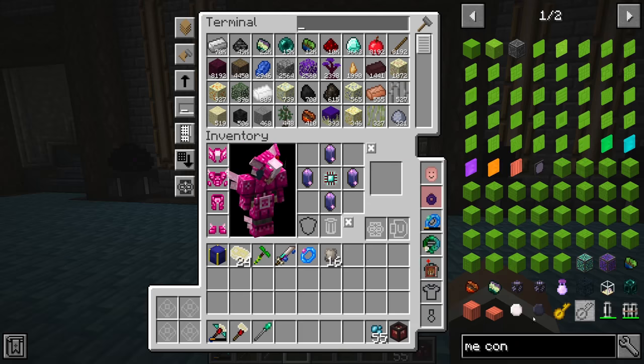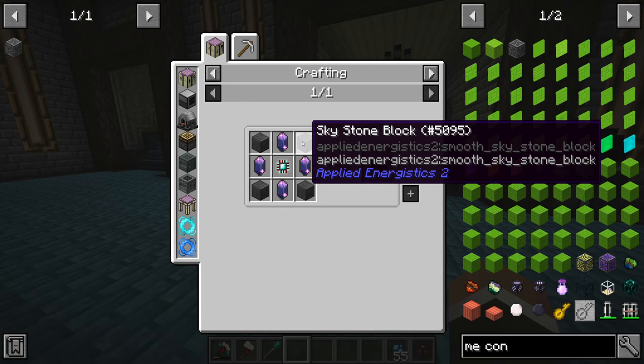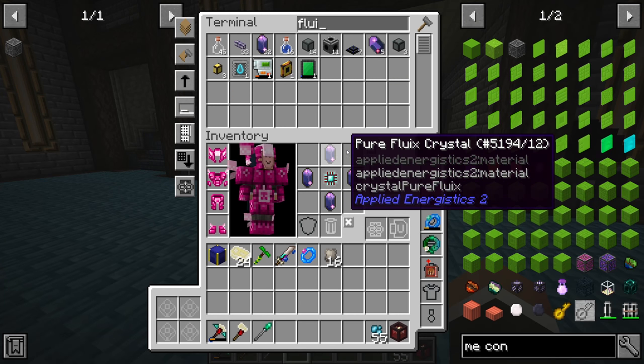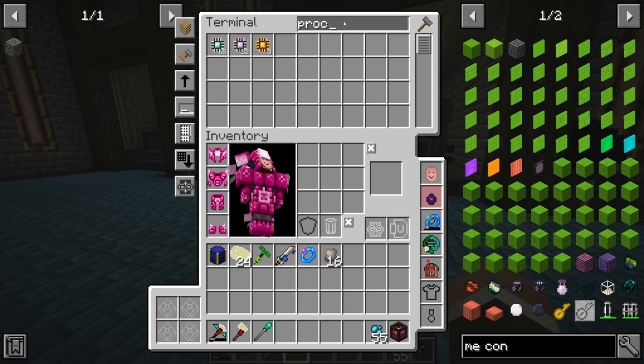To make more ME controllers we're going to need some more skystone blocks. We have about 36 fluix crystals plus five more, and we also have quite a lot of processors available. We'll probably also look at automating those today because if we're going to expand our AE2 system and be making a lot of ME interfaces, molecular assemblers, cables, and patterns, we'll want to just request these instead of manually crafting them.